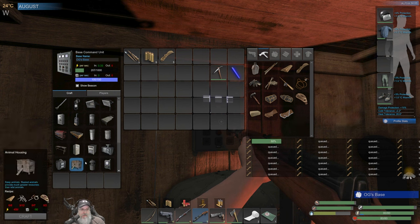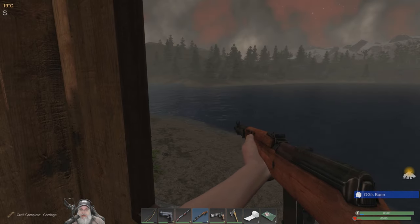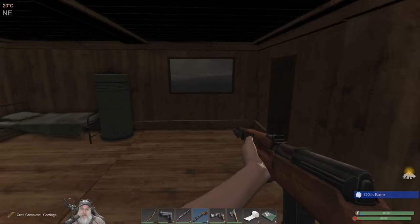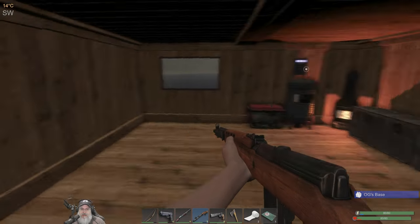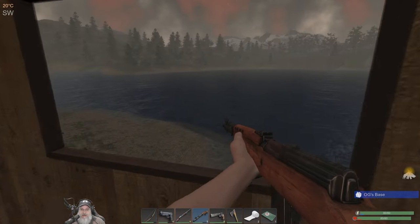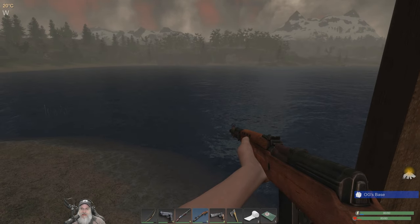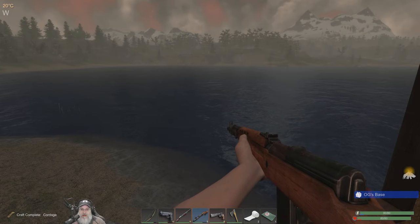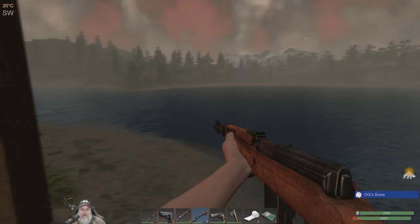Animal housing — I'm probably going to wait just a little bit longer on that until we have a little bit more farming going on so we can sustain the critters. That's too bad we died, but there were some good things that came out of it — silver linings. We were right at the base, we got revenge and got the guy's stuff, and we learned that the hunters can go in the water and that their bags float when we kill them in the water.